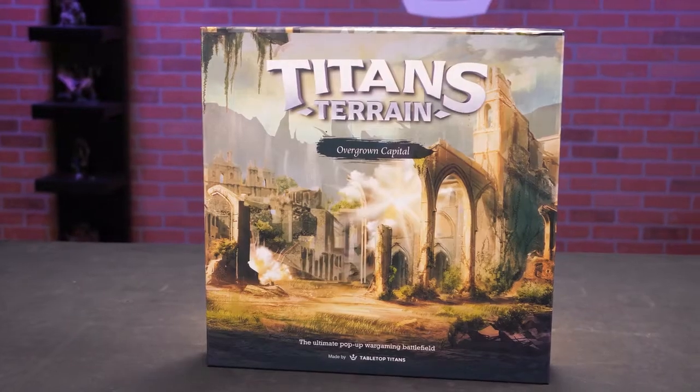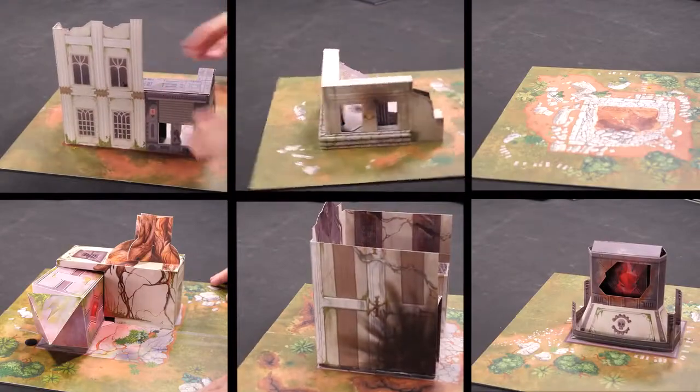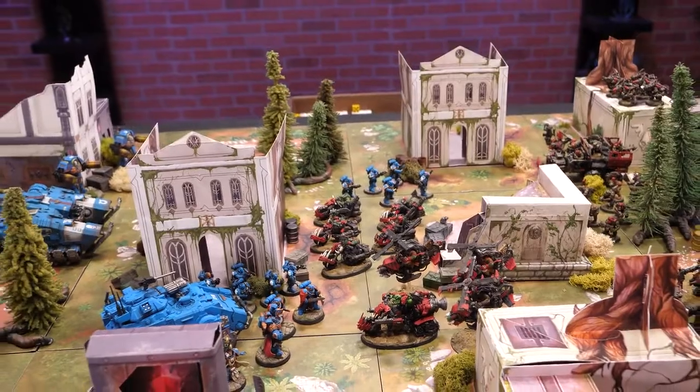In this box is an instant epic wargaming battlefield. 12 pop-up tiles allow you to create a custom battlefield in seconds. Introducing Titans Terrain, an ancient battlefield in a box.